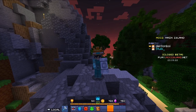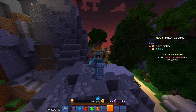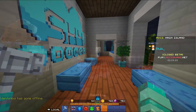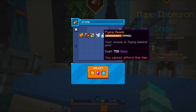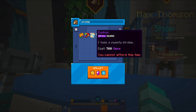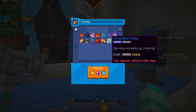Now we're going to go to the sky lounge. In the sky lounge, you can find two people next to a computer. One of them gives you trails and auras for a bunch of gems, and the other one gives you auras and trails for coins instead.